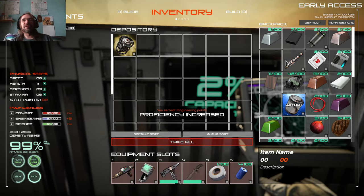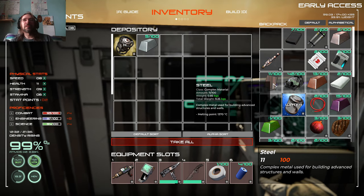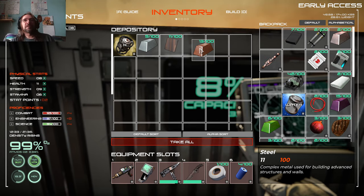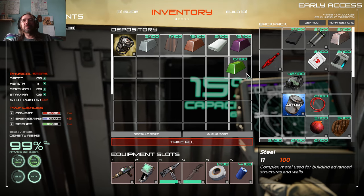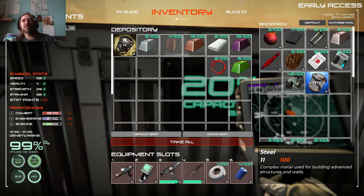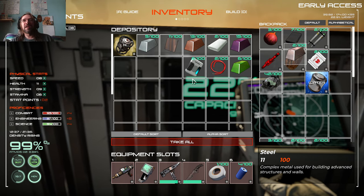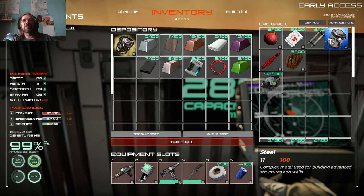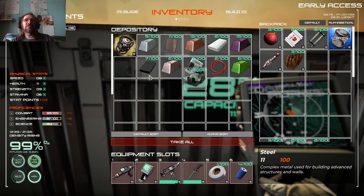Now we can get all this stuff sorted. There's a flare. I wish we could double-click these things to move them. We're gonna keep food and water on us — we've got both, which is good. We don't have a gun yet, so we don't really need that on us. It's always good to get this stuff out of your inventory if possible.